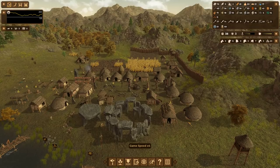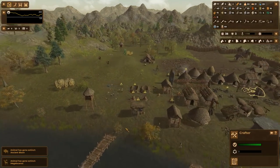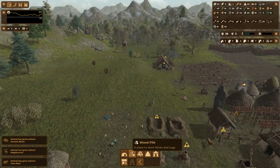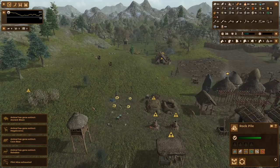First things first, let's get a workshop going and get rid of our old crafter — it's going to get replaced. Additionally, let's go ahead and build some storage here, a wood pile next to the charcoal burners, because we're going to want to store wood here.